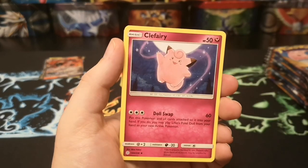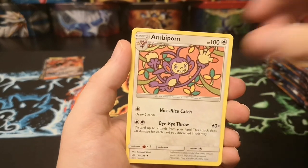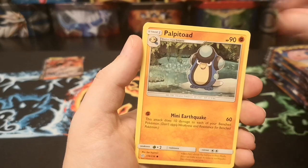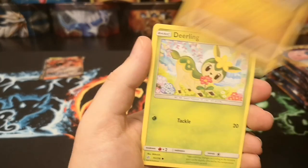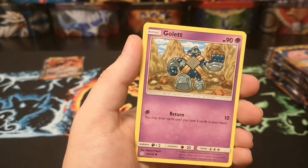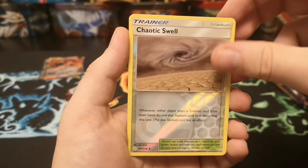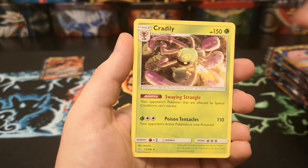Leaf energy, Clefairy, Ambipom, Golduck, Natu, Palpitoad, Goomy, Darling, Golurk, and a reverse Chaotic Swell.